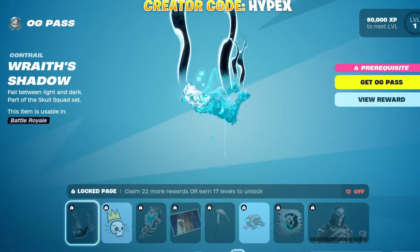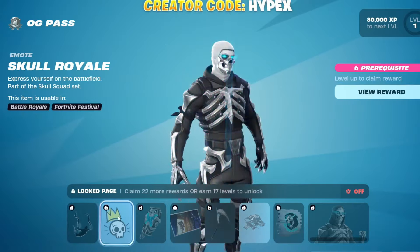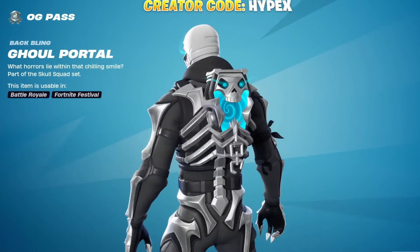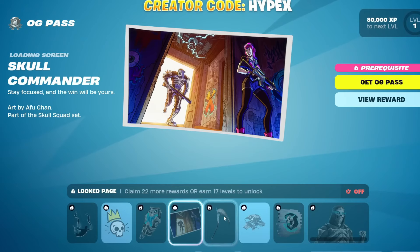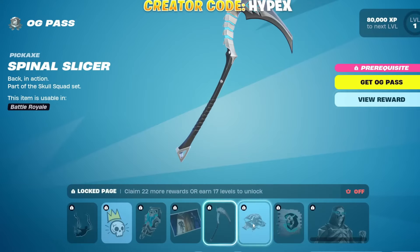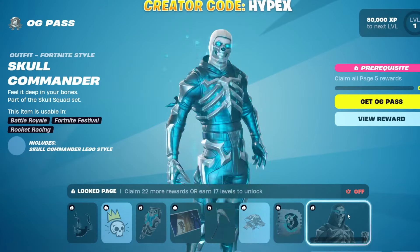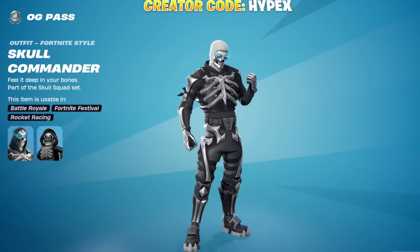Moving on, I got last page. Wraith Shadow, pretty cool. Skull Royale. Modicon. Ghoul Plural backbling — that's tough, I like that. Loading Screen. Skull Commander. Spinal Slicer Pickaxe, that's cool. Glider, Skelliglider — I like the classic style. Laughing Skull. And then the skin is Skull Commander — I like that. I think it's cool, it's a cool remix of it.